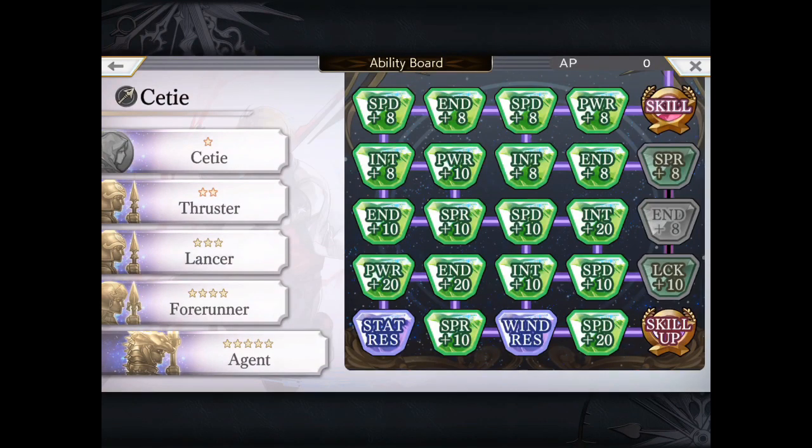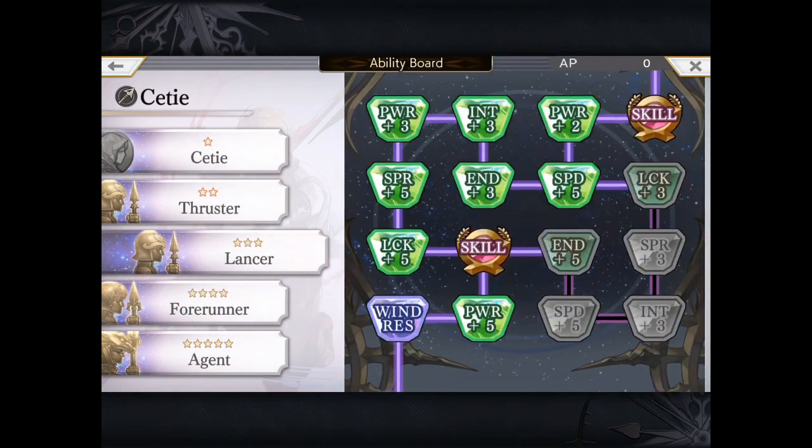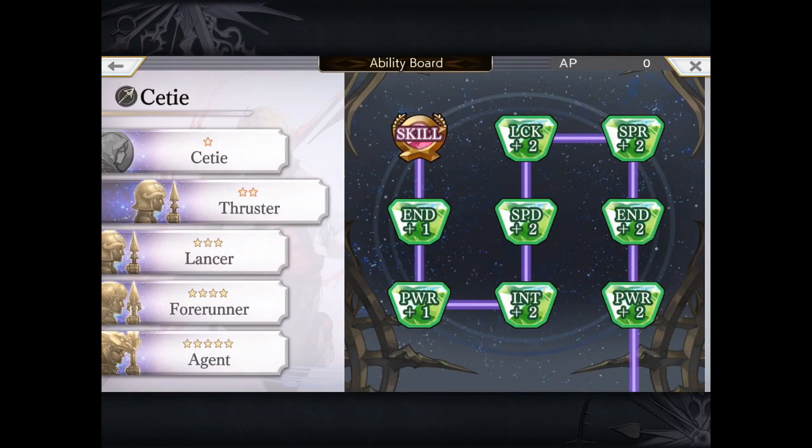Here's his ability board — this is the final one. You can see the increased speed and endurance and then a good mix of power. I've clearly haven't filled out anything of the beef section yet.